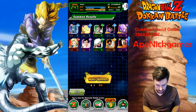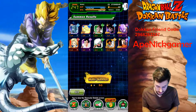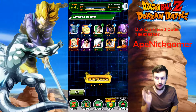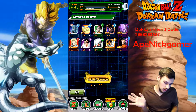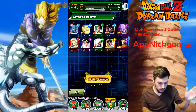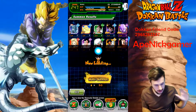By the way guys, when the Ginyu Force event comes out, remember you want to have as many units maxed out and Dokkan-awakened as possible. Because every time you use that team of — I think seven — it's going to get rid of them after that fight. And if you lose with them, you don't get them back for the rest of that event.